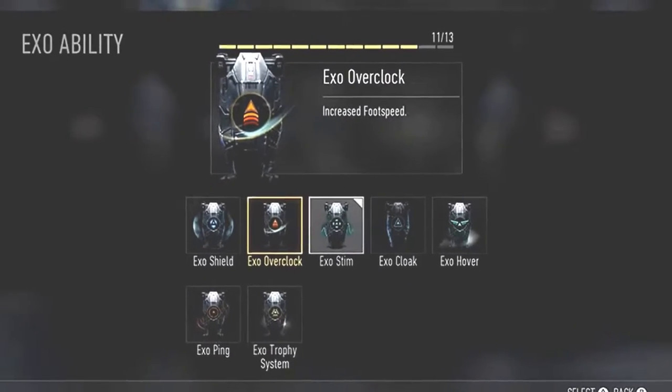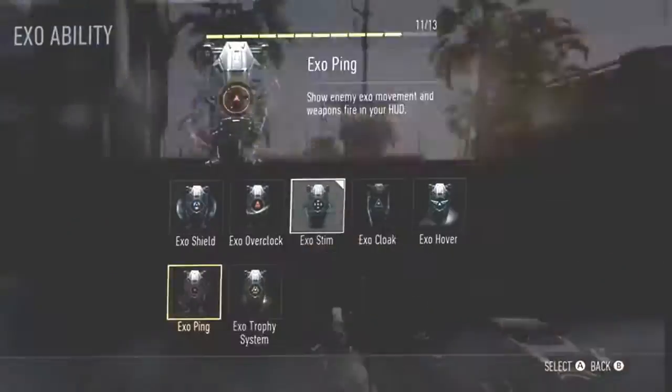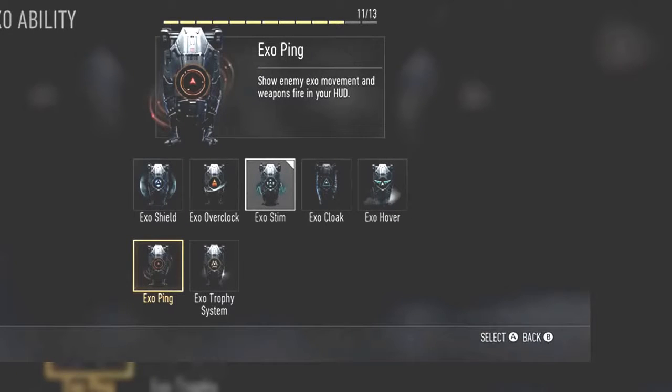The next ability we do see is the Exo Overclock, which increases your foot speed — which is pretty much like Marathon. I'm kind of confused why they didn't put Marathon in the perk system.